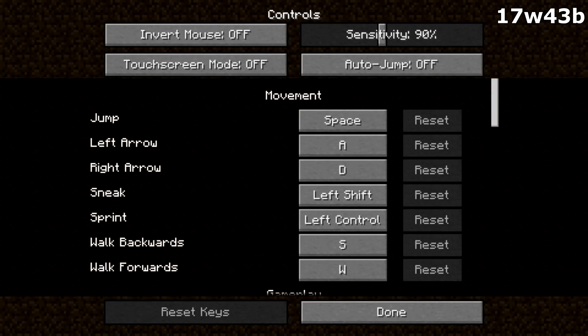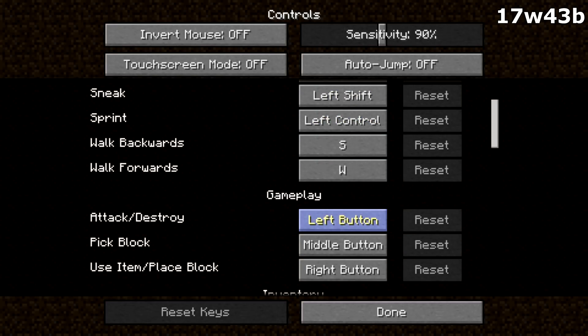Also, in regards to the controls, the keys have now been spelled out in full. Instead of just L-Shift and L-Control, it now spells out Left-Shift and Left-Control, Left-Mouse-Button, Middle-Button — instead of just M-Button and L-Button.